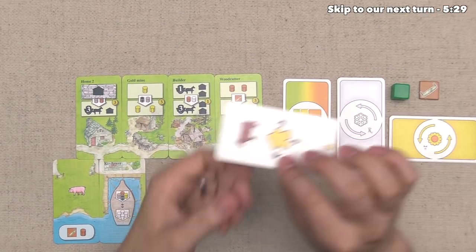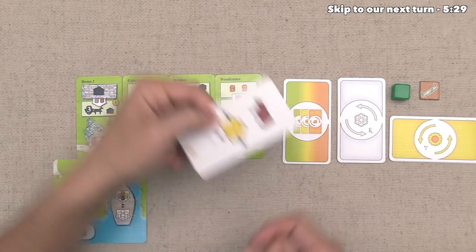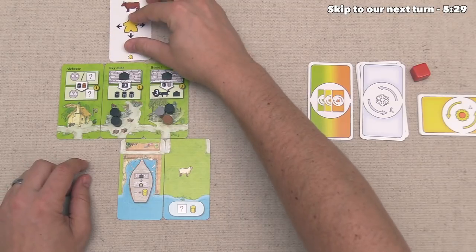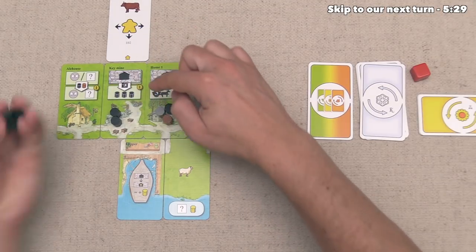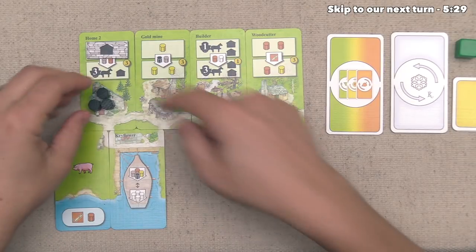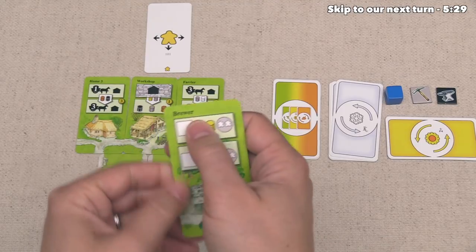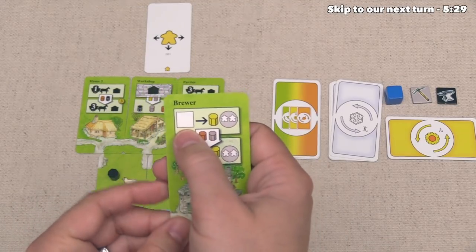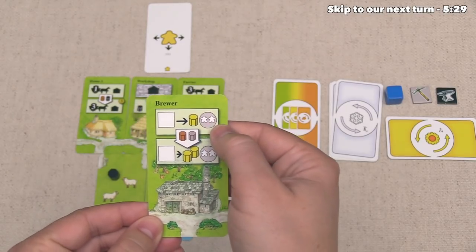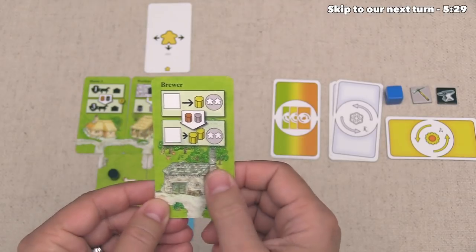Meanwhile, the green player decided to use this keeble card and send it over to the left, coming into our village and activating our Key Mine. That's going to make three iron for them because it's upgraded, and these go down onto their home card. Lastly, the blue player decided to put this brewer into their village. When activated, this allows a player to get rid of any skill token and then take a gold and one keeble token. When upgraded, it turns into two gold and one keeble token. They've put it right over here to the left of their home card.